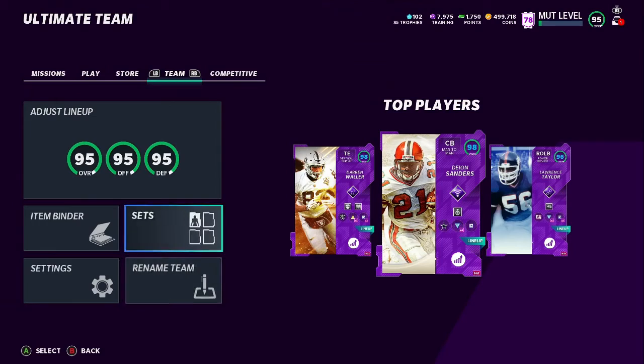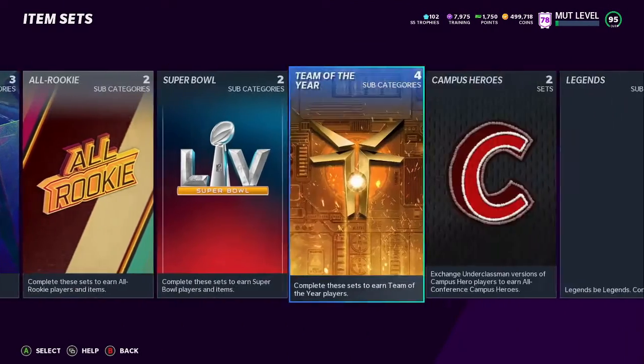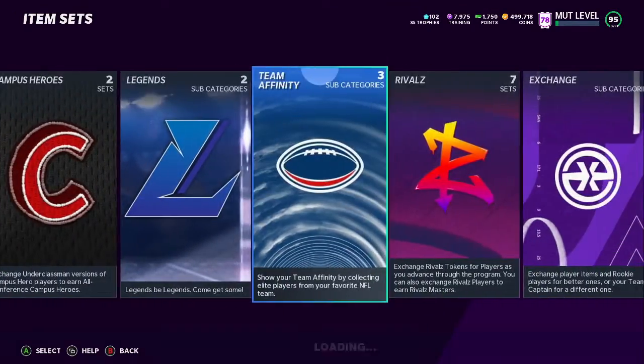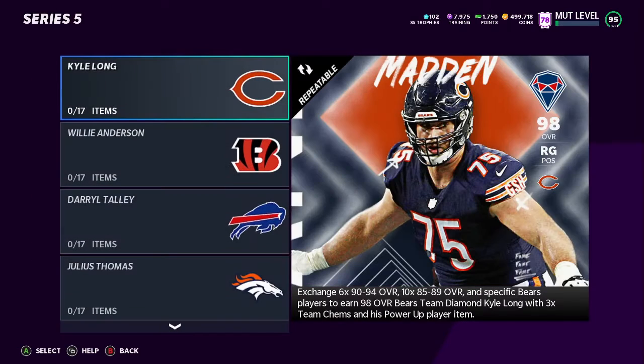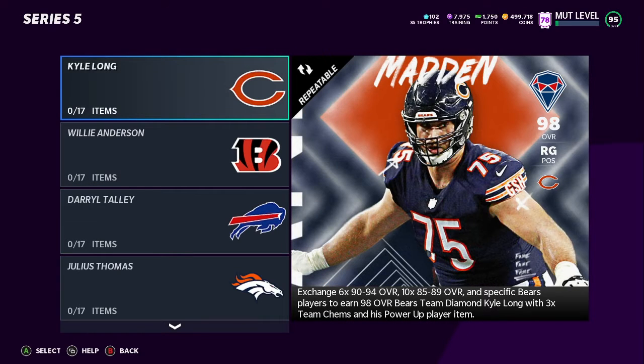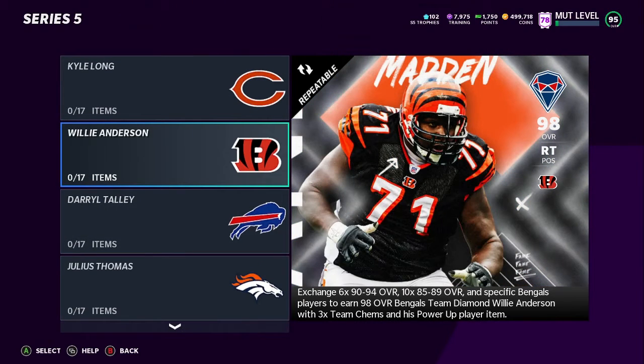Let's go ahead and go to sets and check out these new players they dropped. I think they're doing it a little different — kind of like forgotten players in a way that were really big on the team. Here we go: Team Diamond Series 5. Like, these guys aren't on the team anymore, but they were really good players when they were. Kind of like legends, but not everyone is a legend.